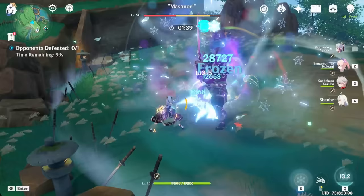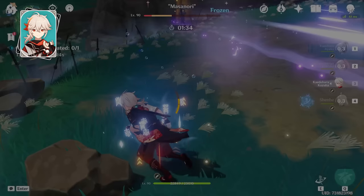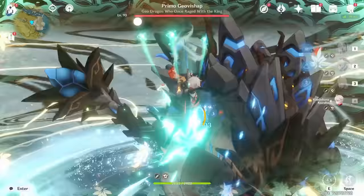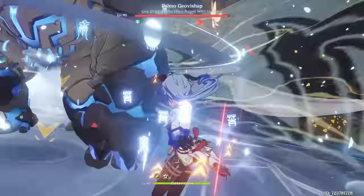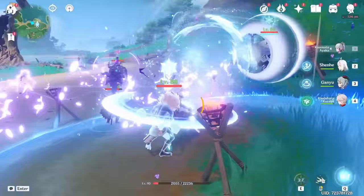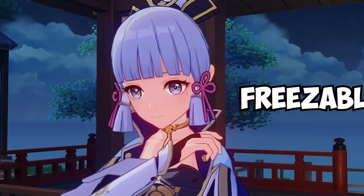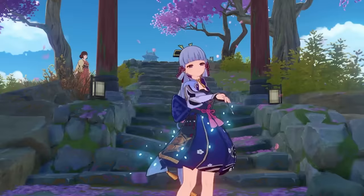This combination is Ayaka's best and most destructive team. It also serves as the base from which you can build other teams if you don't have the right characters — for example, replace Kazuha with Sucrose, Kokomi with Mona or Xingqiu, or Shenhe with Kaeya, Rosaria, or Diona. You can also run Ayaka in a single-target mono-cryo team by swapping the hydro character for another cryo character, though this is not preferable in AoE situations since you need freeze to get the extra crit rate. Be sure to consider whether your enemies are freezable, since most bosses are not.